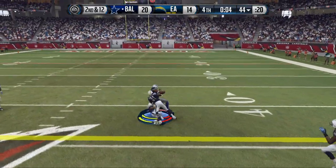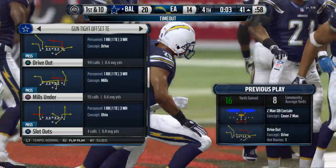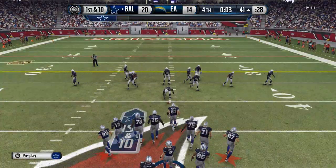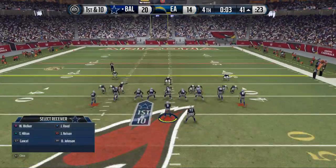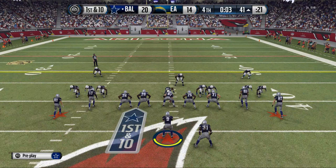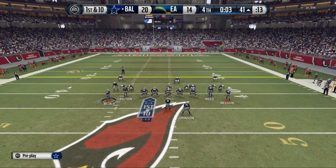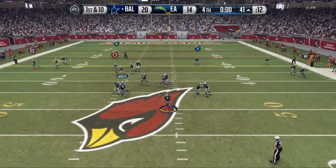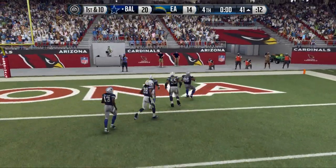We check down to the tight end — we haven't gone there all day. When they man-align like this it gives you the tell — two safeties up top, blitzing possibilities from the slot corners over 13 and 86. Those slot corners could come, but they end up leaving the tight end wide open because his man left, and we close it with a touchdown.